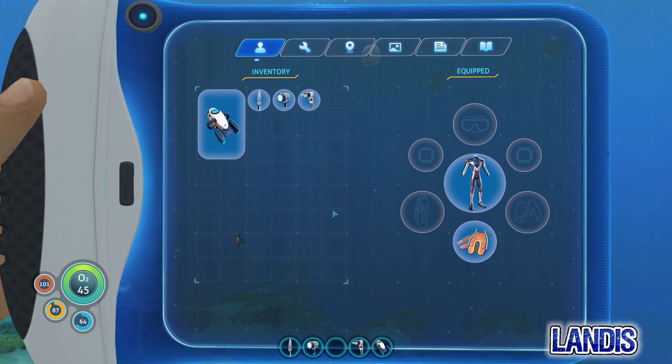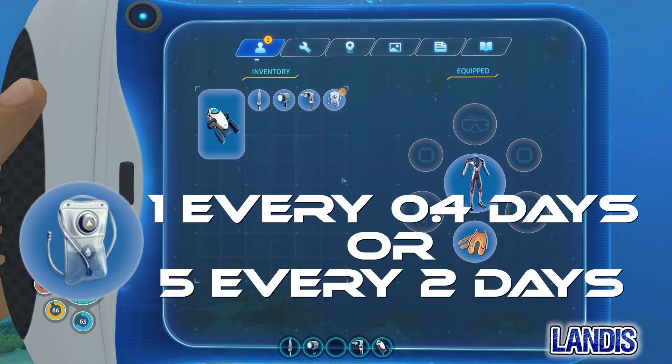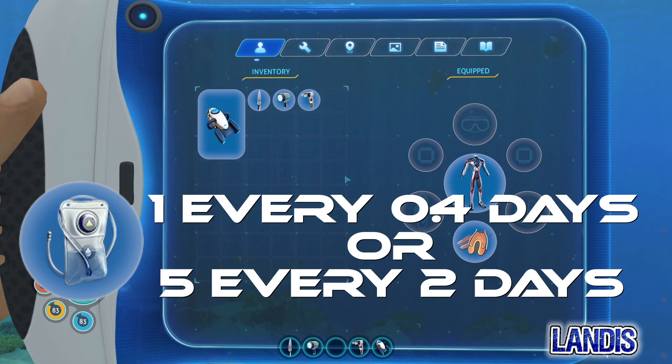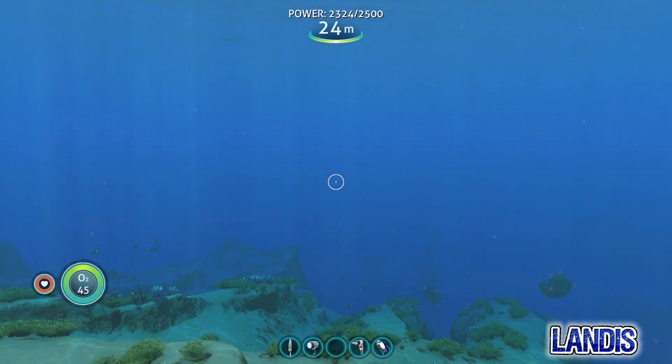The still suit will passively generate water and put it in your inventory as reclaimed water, which has negative three food and plus 20 H2O. It will generate 2.5 of these every in-game day.